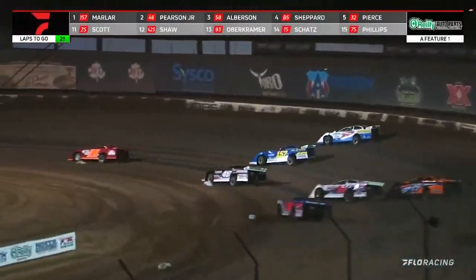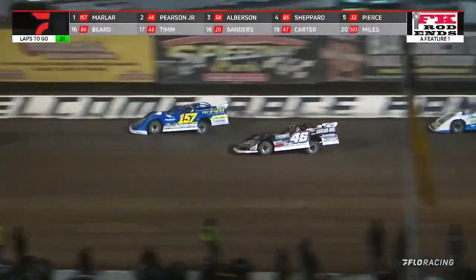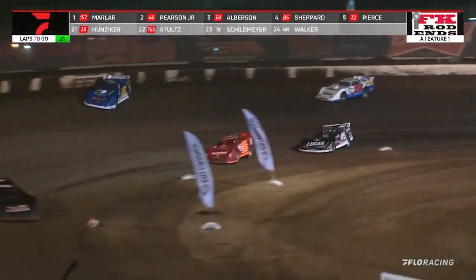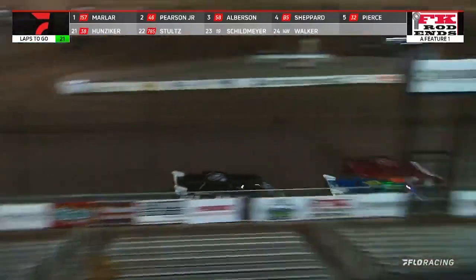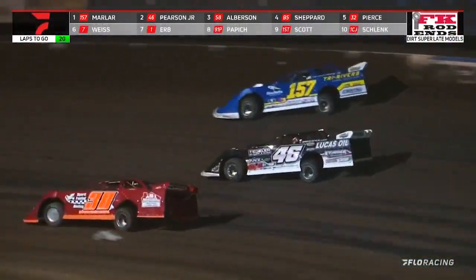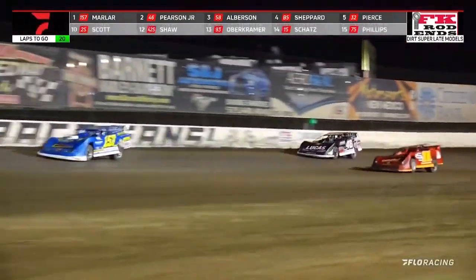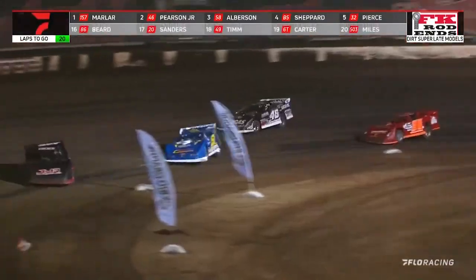Now Marler to the inside of Stultz, Pearson to the inside of Bowdoin, as Marler gets his feet back over and they work out the two down the back straightaway. Here comes Pearson — on the inside of the black 46, Marler on the outside of the 157. Pearson's got Tomas Hunziker in front of him, and Marler gets back out front — I thought they were going to make contact right there. There's two drivers, a wall, and a lap car all racing the back one out, as Marler clears Hunziker. Pearson will go around Hunziker.